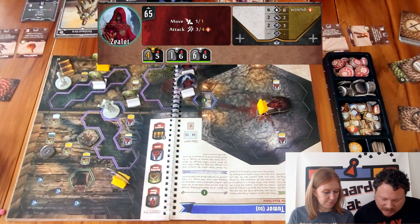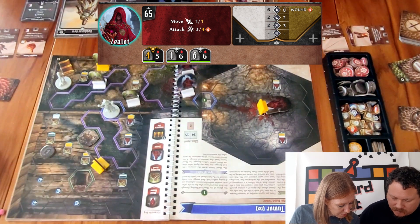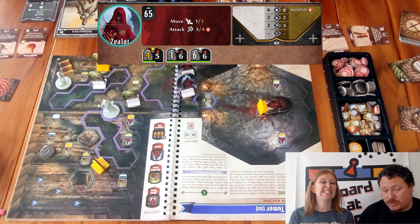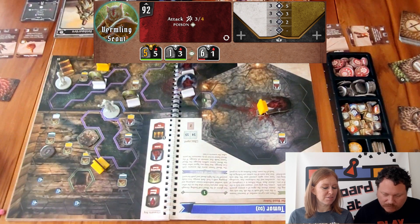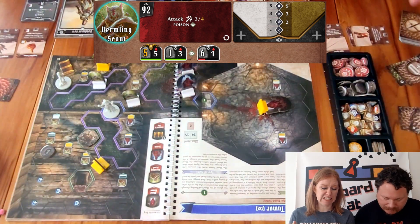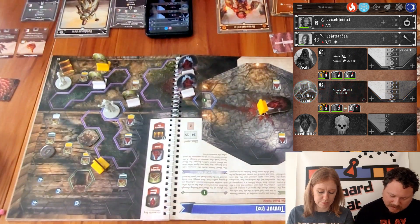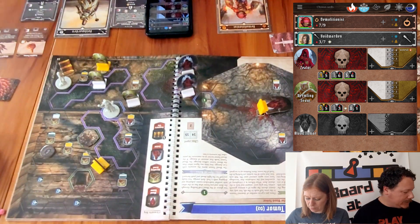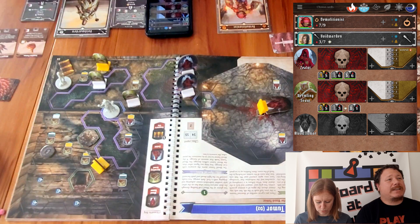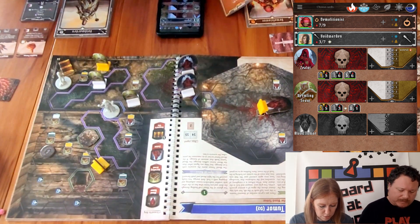The elite zealot moves one and attacks for four. The regular zealots can't move into the difficult terrain so they stand still. The vermilin scouts: only the one adjacent to Sarah attacks — she's poisoned, so plus one damage, meaning it attacks for four, hitting her for four. That puts her on one life. End of round four.